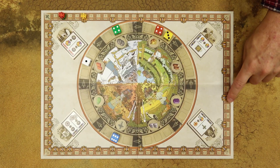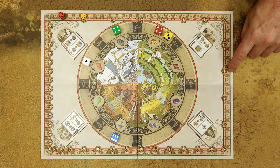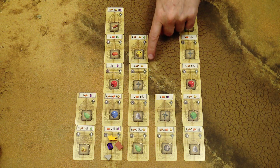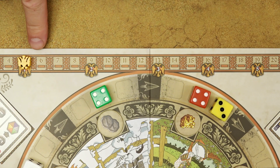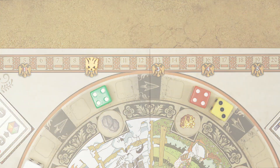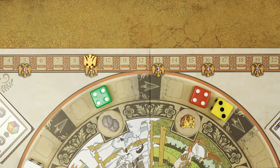The victory point track has two types of points. The ones in small increments are called recognition points; the larger ones are called prestige points. You get recognition points for completing cathedral sections, and you can get prestige points for building decorations. Every time you gain a recognition point you move one space forward on the track; every time you gain a prestige point you move to the nearest prestige point on the track. Every time you lose a prestige point you move back to the nearest prestige point symbol.